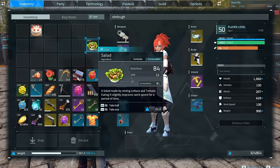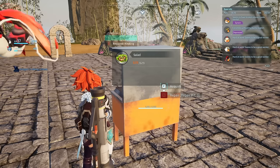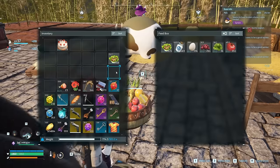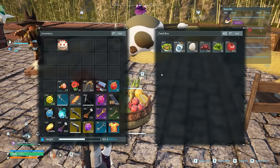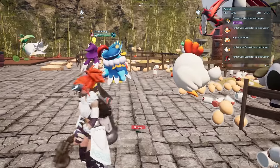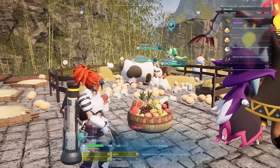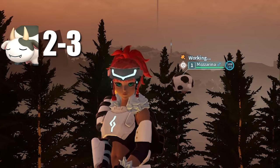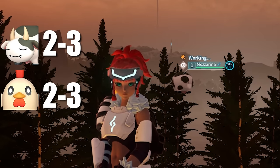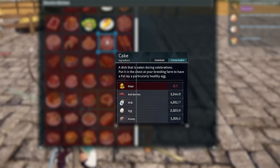You don't have to sit there and feed each pal individually. Instead, put the salads you make in the first slot of the food bowl - that is the slot your pals eat from first. A smart question to ask is how many four-star, full work-speed-passive pals do you need per ingredient? I'd say two to three cows, two to three chickens, and probably a maximum of two bees - maybe fewer bees, because you only need two honey per cake crafting.